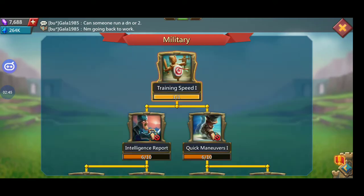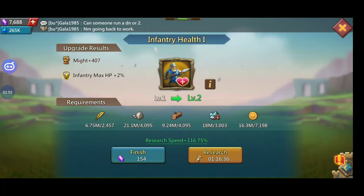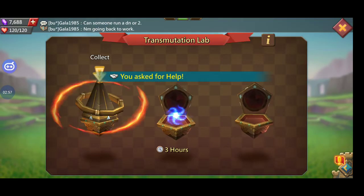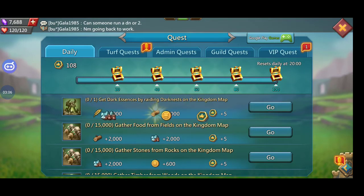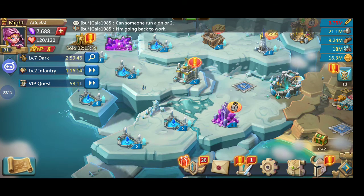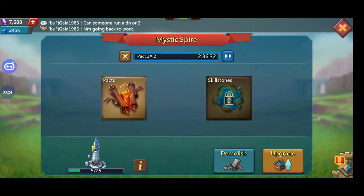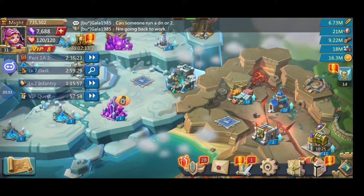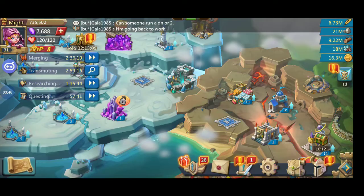200,000 gems is 200,000 gems — you can actually do quite a bit with that. I'll start another research in the military, not bad. Do the health there, collect this, get this going. I'm probably going to push more tonight on this account because I want castle 17 already. I did a little bit with the familiar things to get acquirers for the stamina, which helps with building up the heroes quicker.